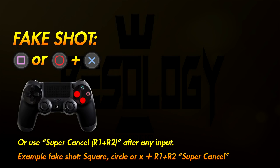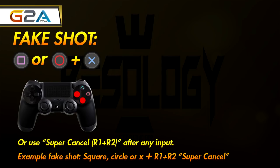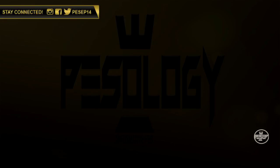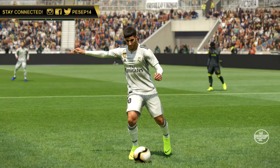Welcome to 2019 and my club pathology series. In this episode we're going to talk about fake shots. There are different ways you can execute a fake shot, whether you do it the old classic school way or a more advanced way using the super cancel.